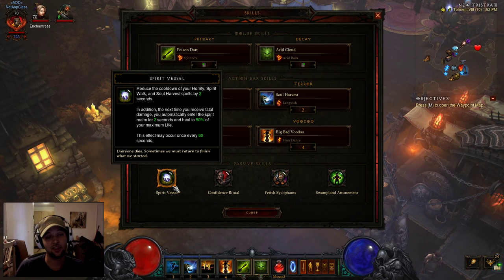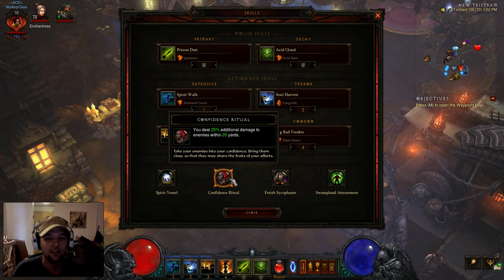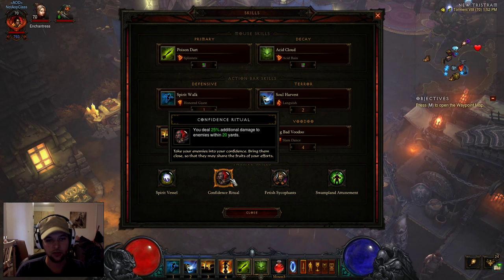For passives, I'm using Spirit Vessel. This is pretty much a must if you're running high greater rifts or even speed rifts - it will help you from dying and getting one-shot. For the second passive I'm using Confidence Ritual. If you play this setup correctly, you're going to be standing on the Heal Monk pretty much 100% of the time, and while doing so you're in an Inner Sanctuary taking 50% less damage. I typically run with an experienced DPS Barb who uses Ignore Pain, giving your party 50% more damage reduction. So you're always standing next to monsters, meaning this is always active - a solid 25% damage increase.